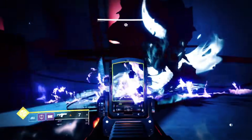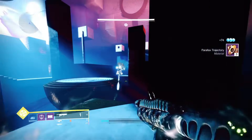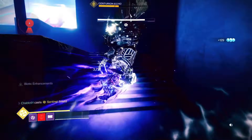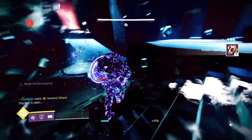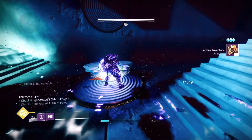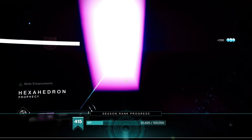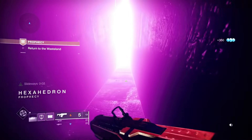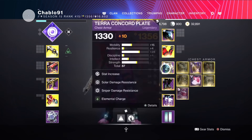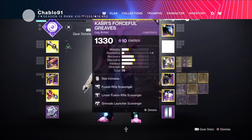Witherhorde actually came out when Prophecy did, so I'd say when they were making Witherhorde they kind of made it for this dungeon — it's Taken-themed, the dungeon is Taken-themed, it revolves around light and dark, it's the perfect weapon. Body shot a knight with Witherhorde, go into the dark or light wherever you need to be, and you can easily kill the knights. It's got to be the best weapon for your exotic choice here. 1000 Voices is good but lacks ammo on solo — I'd recommend Witherhorde.